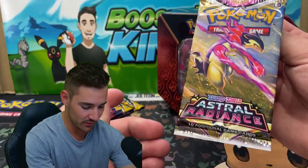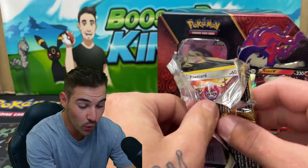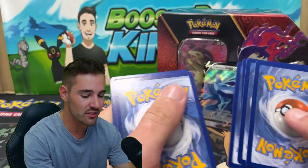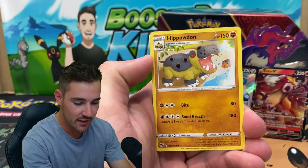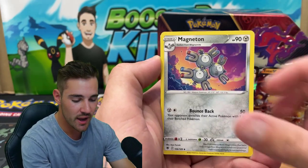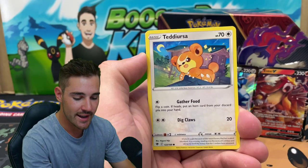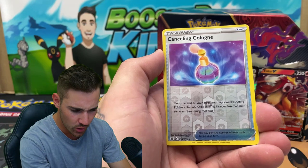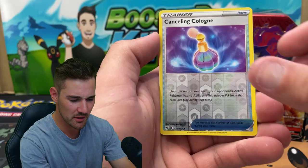Might as well just keep going in order. We got another Astral Radiance booster pack to open up. This is so good, I can't believe the pull rates on this so far. We have a Leaf Energy, a Hippodon, a Dark Patch, Magneton, a Ponyard, Eevee, a Heracross, a Teddiursa, a Mantine, a Cancelling Cologne — and then we have a Leafeon at the very end there.